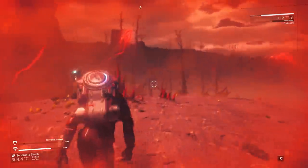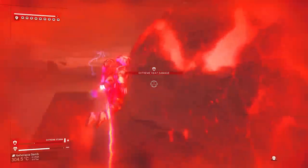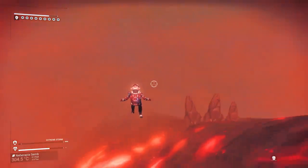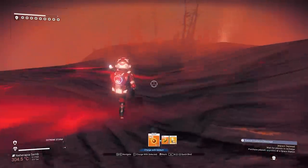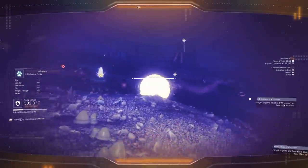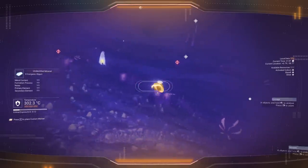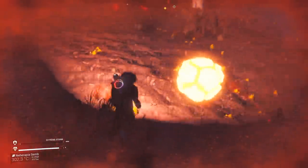Look at my shield going down — the extreme storm is just melting through it like this. If I go over here I'm probably just going to collapse. My extreme storm is still destroying me. Is this lava or is it a creature? There's no way this is a creature. It is a creature — how on earth is that a creature? Maybe like a big creature just caught on fire and got covered by lava and that's it.